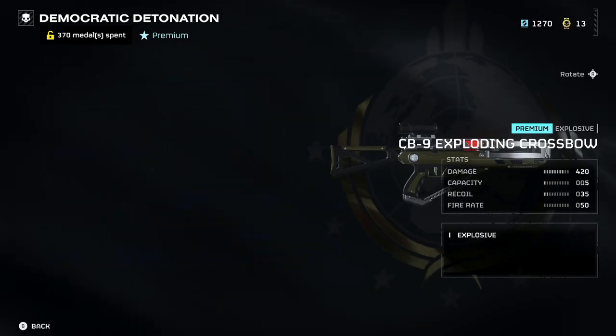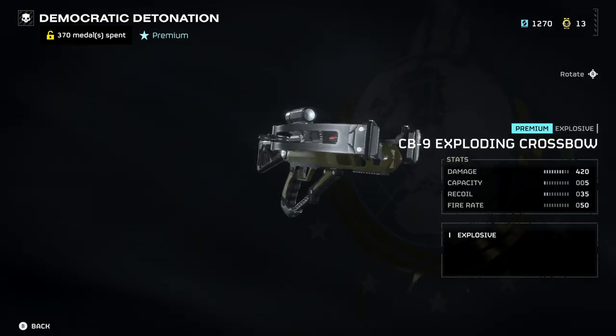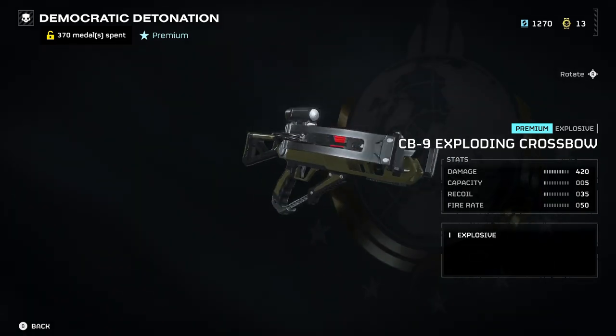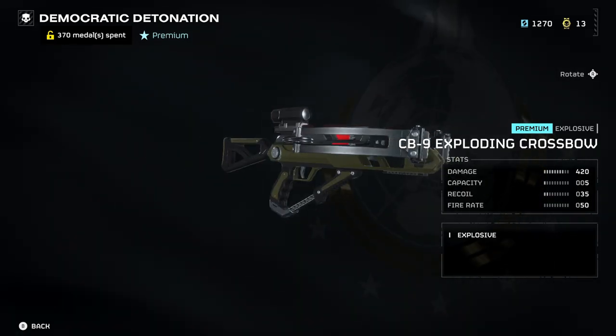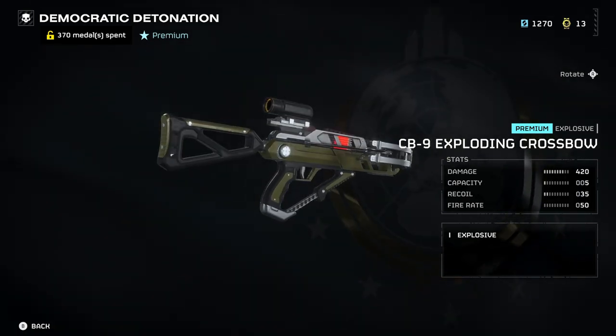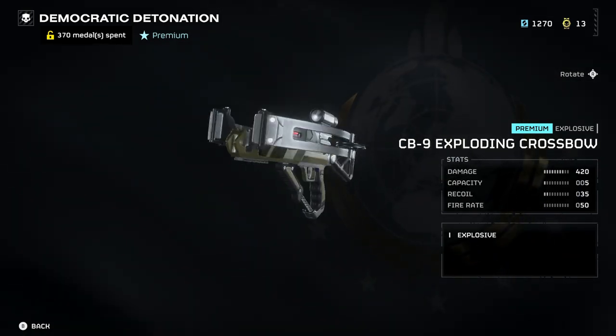Third weapon on our list is the CB-9 Exploding Crossbow. I'm still testing this weapon — it does feel like there could be something I'm missing, as I was able to take down a Hulk with a couple of headshots at close range, but at a longer distance it seemed to do little to no damage. Its capacity is also low, so more to come on this one.